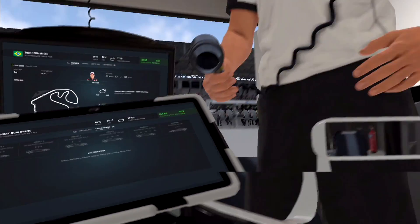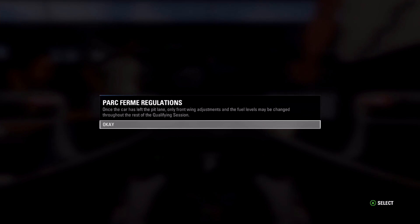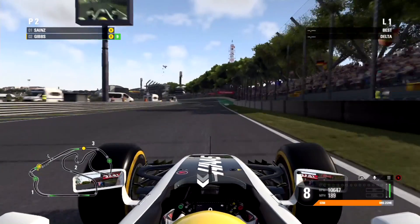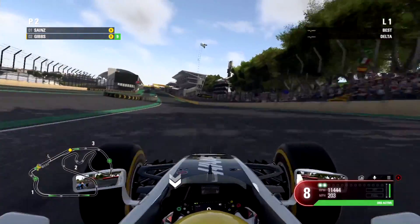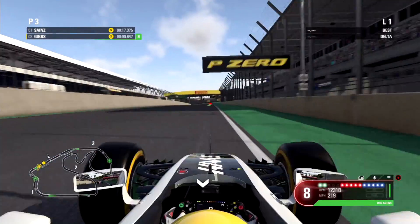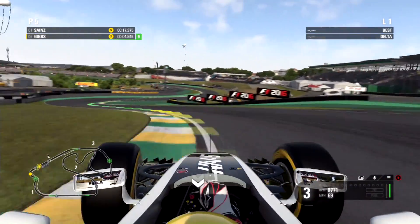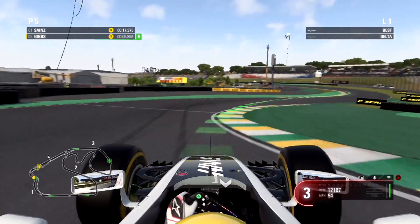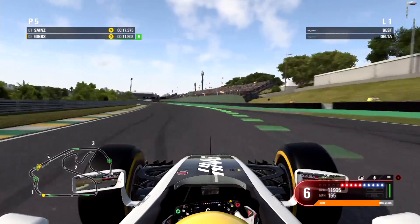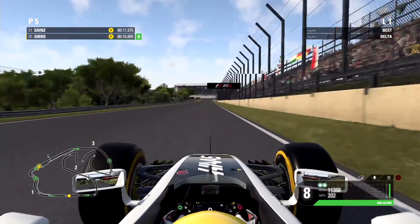Here we are for qualifying. We're going to start our first flying lap on the soft compound tyre. It's a very short first sector so it should be over pretty quickly — it's at the end of this straight. Around 17 seconds is the benchmark.